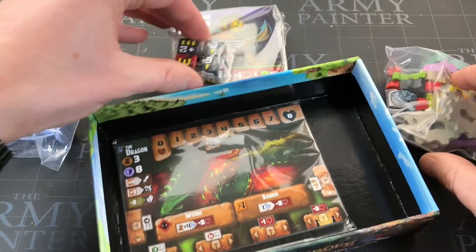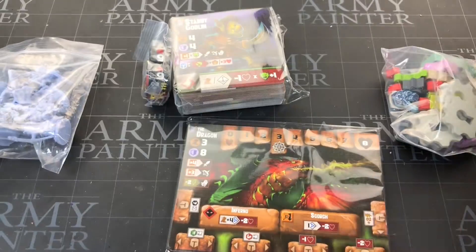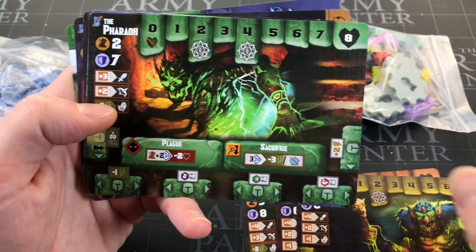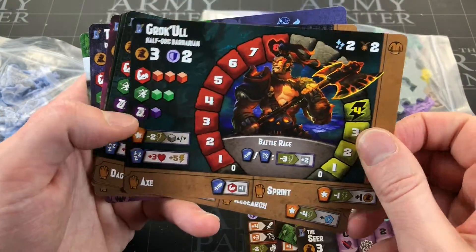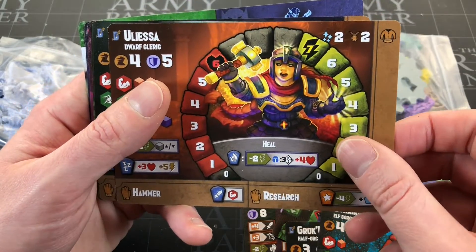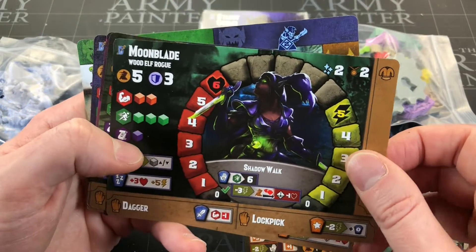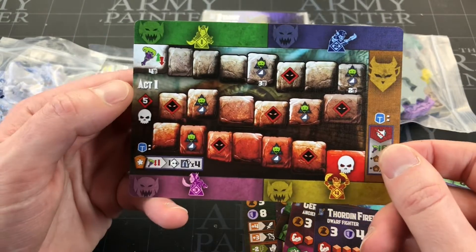Let's just get everything out — we've got some cards, some dice, monsters, baddies, heroes and stuff like that. These are the biggest pieces and probably the most exciting. You've got a bunch of baddies to fight: the dragon, the hydra, the goblin king, the pharaoh, the gorgon, the seer — like a beholder. And then these are the hero characters: a half-orc barbarian, an elf sorceress, a dwarf cleric. The art style looks quite different between some of them, which is interesting.